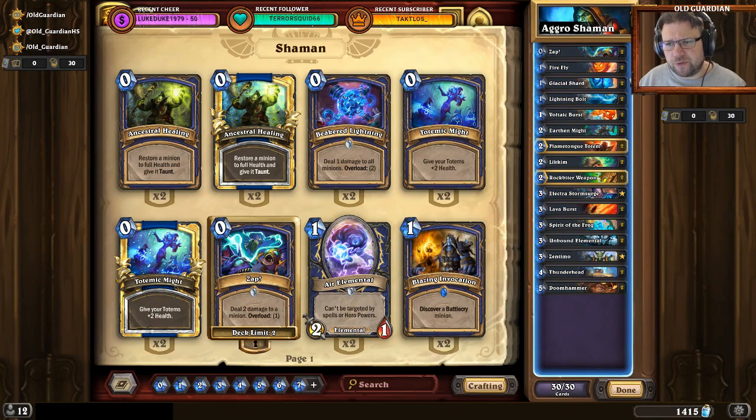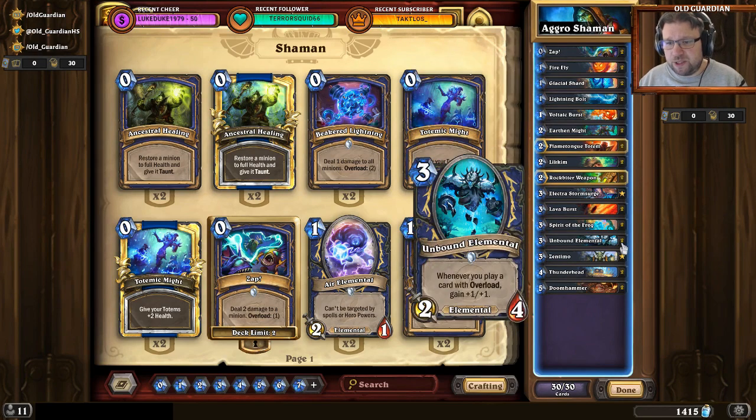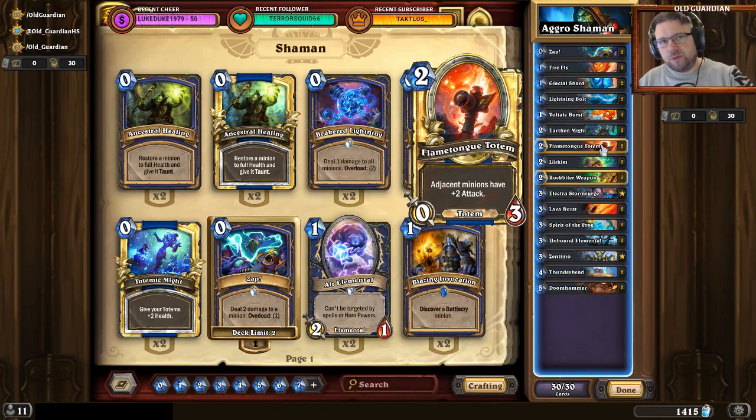Very early in the game, you're looking for Firefly into Earthenmite, creating a 3-4 that can be pretty tricky to remove. Or even Voltaic Burst into Earthenmite, creating a 3-3 and a 1-1. Whenever you have a chance to make an Unbound Elemental that can start growing, that's really good. If you're facing tokens, then Thunderhead and getting those sparks with Rush — sacrificing the sparks over and over to destroy the board and let Thunderhead go face.